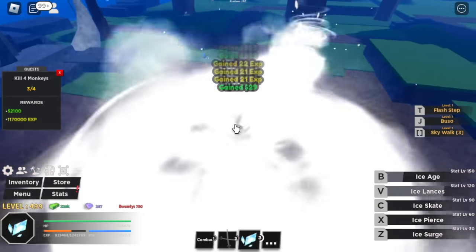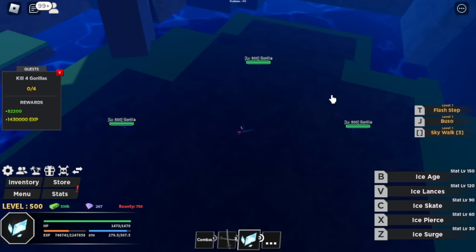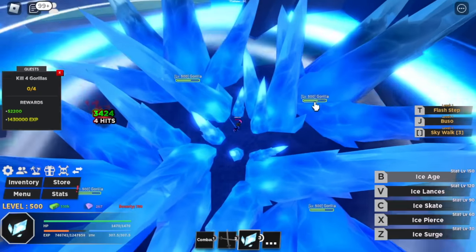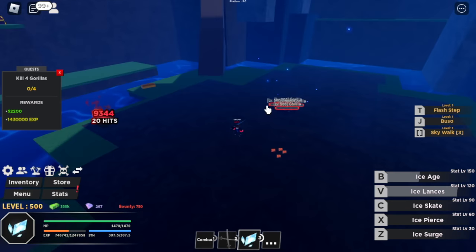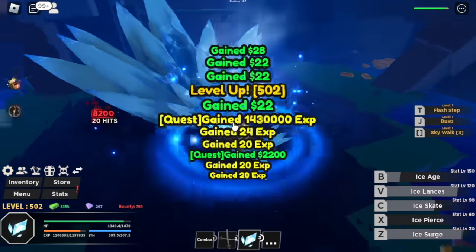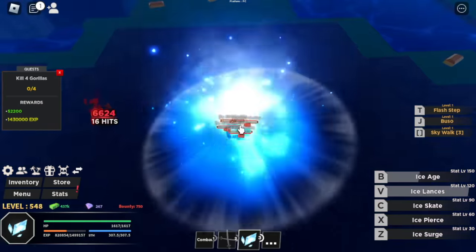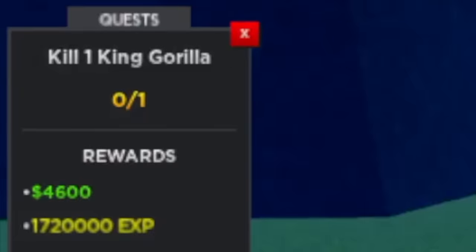Shout out to the smoke user for helping us. At level 500, next target is the gorillas. Use the V skill for luring them. Use your ice lances and ice spears to defeat them. If you played Blox Fruits, you're gonna defeat gorillas on the second island. At level 550, you can start defeating the king gorilla — the gorilla king.